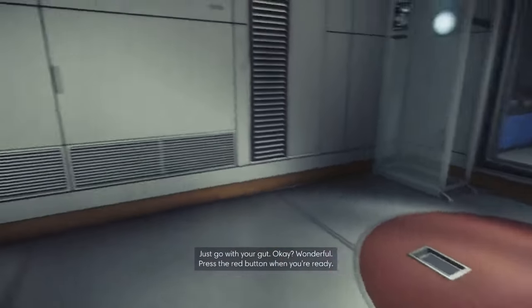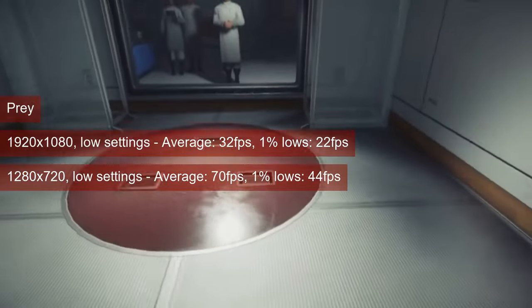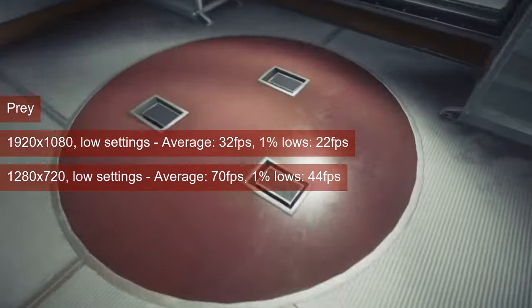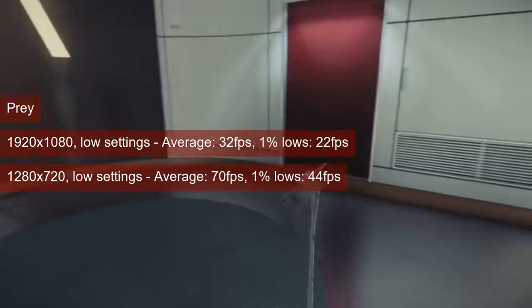If Fallout 4 was supposed to replace GTA 5, Prey was my substitute for Alien Isolation. 720 resolution and low settings provide the best FPS values, with the average in the 70s and 1% lows in the 40s. Increasing the resolution to 1080 has the 1% lows take a serious dive, so I would avoid that.